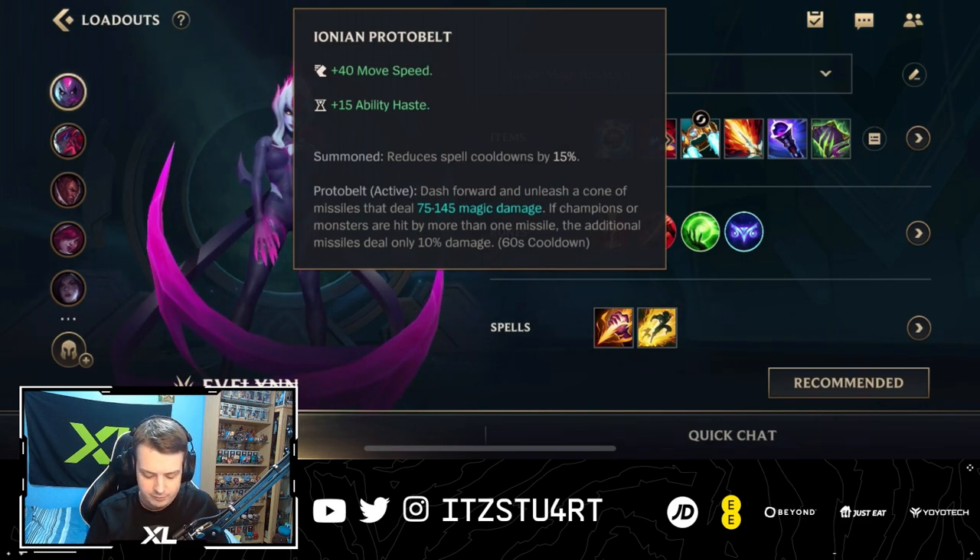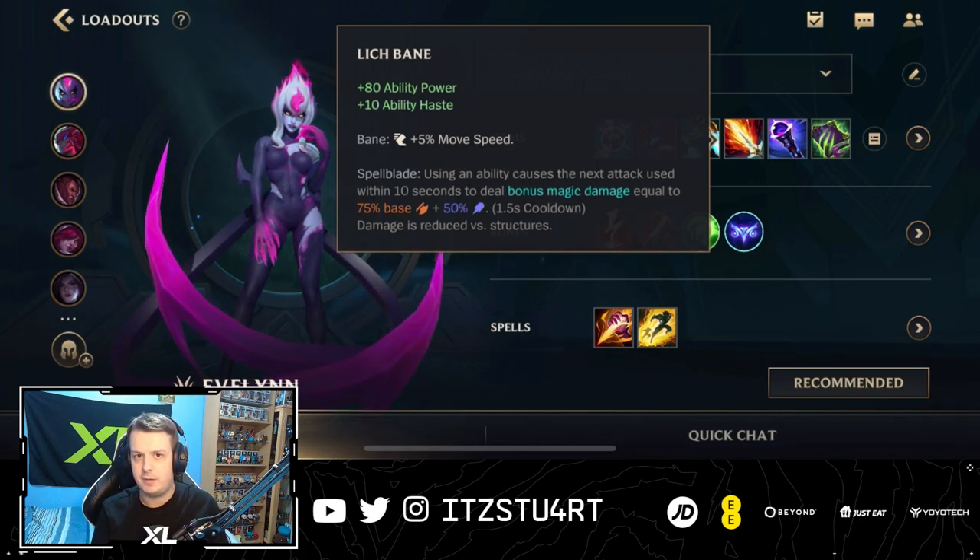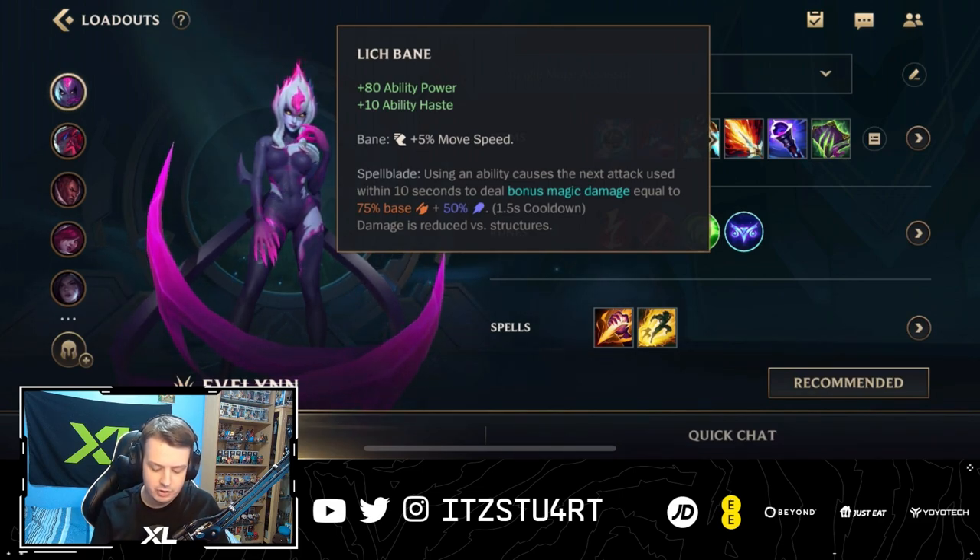Ionian boots reduce the cooldown of Flash. For the boot upgrade, Protobelt is great — it allows you to gap-close and get closer to enemies if you need to, or even try to escape with Protobelt. Lich Bane as well: with Evelynn you want to use abilities and jump on top of enemy carries, which means your auto attacks afterwards will deal bonus magic damage. You also get a lot of ability power, ability haste, and extra movement speed with Lich Bane.